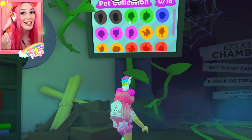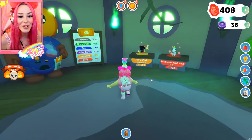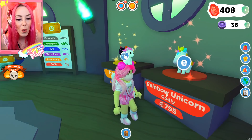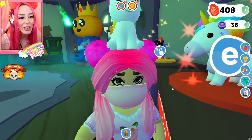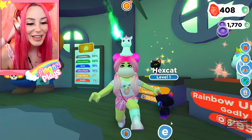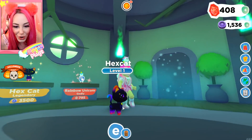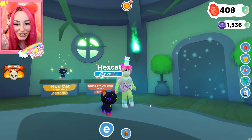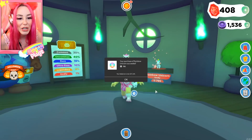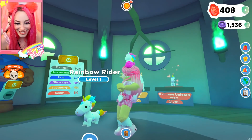Pet collection: zero to 16. We have 16 new pets with this update. We have a hex cat for 3,500 souls or a godly unicorn for 800. Here is the hex cat — she's so cute, just adorable with her little tail and little ears. And then we can also get ourselves a godly rainbow unicorn. These are just so beautiful.